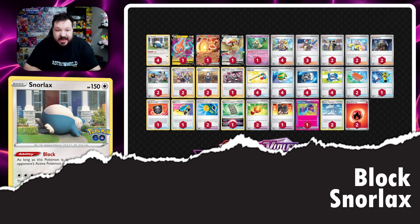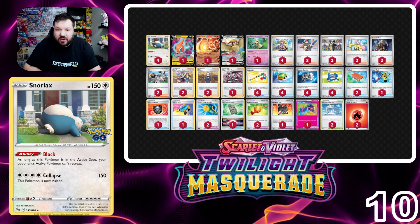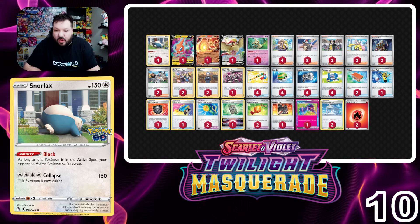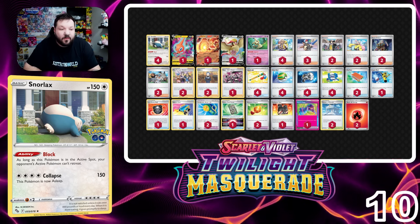Blocking the way at number 10 is Snorlax Block Control. This deck kind of took a backseat in the Twilight Masquerade meta — it does have some decent results in the top 32 — but really, Pidgeot Control is the deck that's taken over.